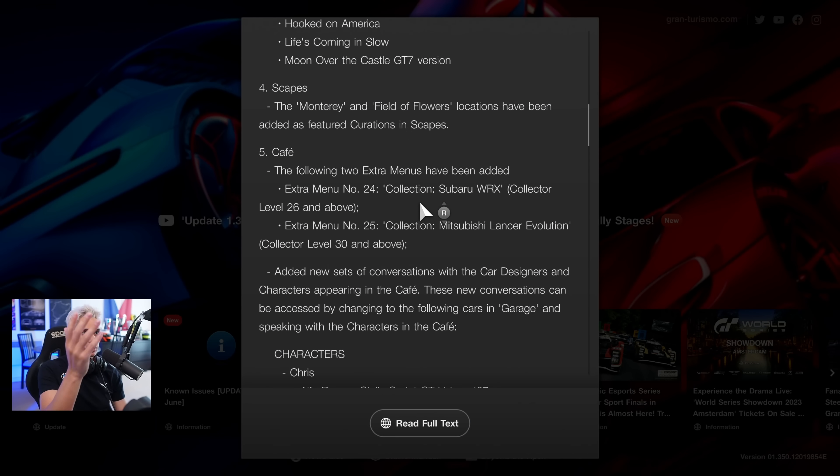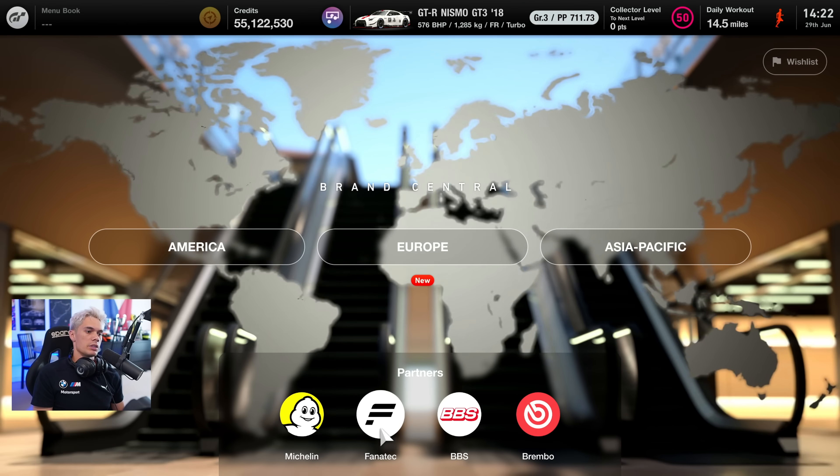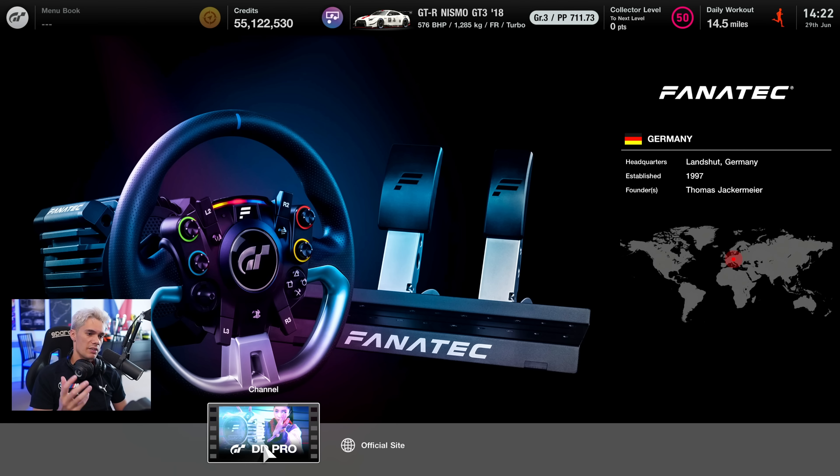What else have we got? A couple more scape locations, a couple more cafe menus, and a couple more characters in the cafe as well, as you can see at the bottom of the page. All the equipment I'm using is linked in the description below — they do have some good deals on the DD Pro at the moment.